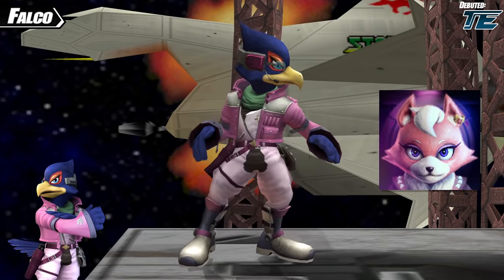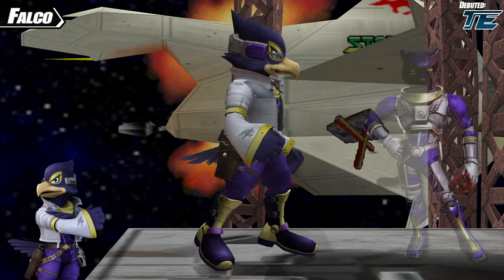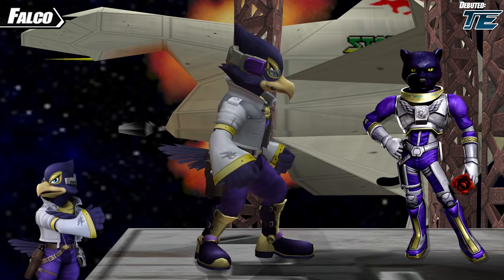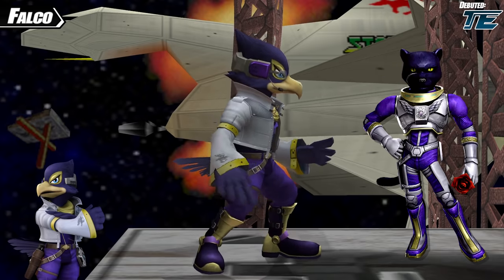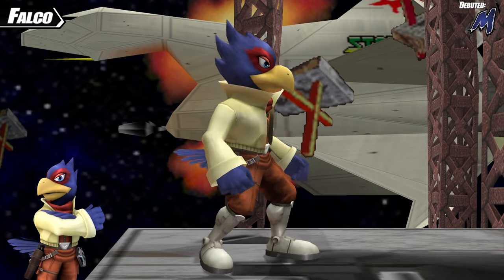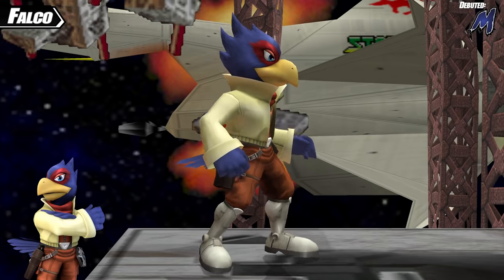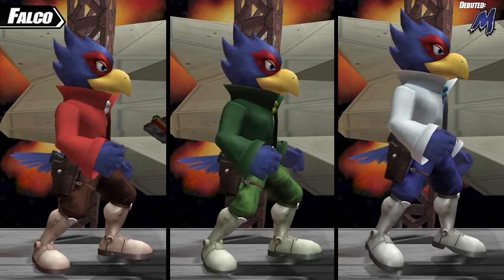Next is an awesome purple color scheme clearly based off of Panther Caroso, with pretty much every aspect of Falco's design changed up to match Panther's suit. Panther is a member of Team Star Wolf and is a direct rival to Falco in both Star Fox Assault and Star Fox Command. Just like with Fox, Falco too receives his Melee appearance as a full alternate costume in Project M. This design has less intricate parts than his Brawl design and comes from his appearance in Star Fox 64. Once again, Falco comes with team colors brought directly over from Melee.